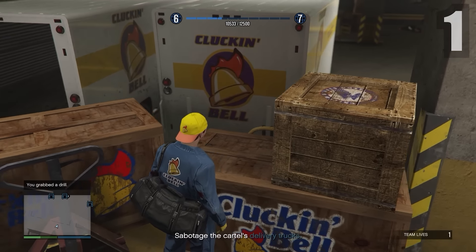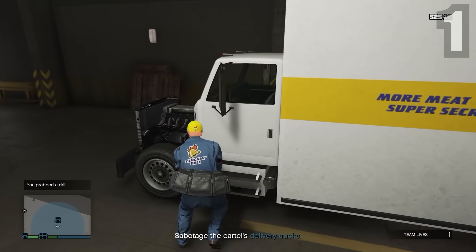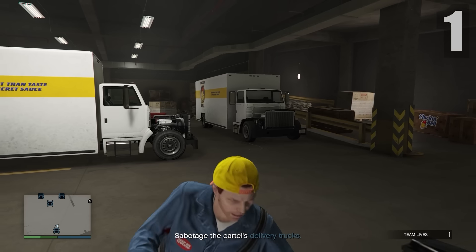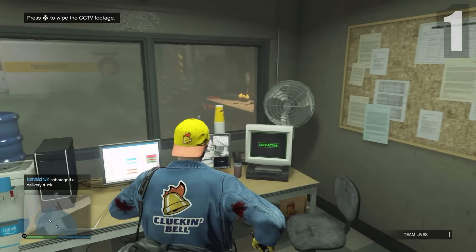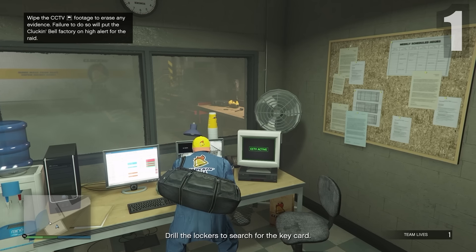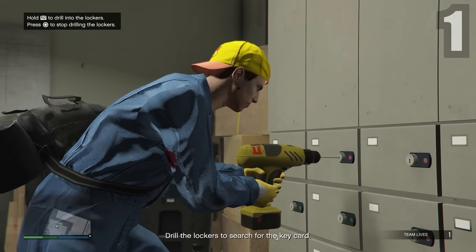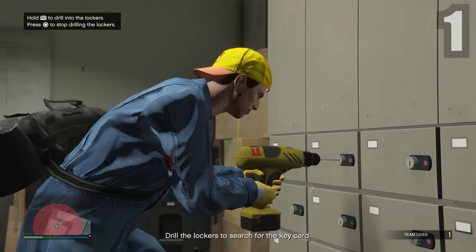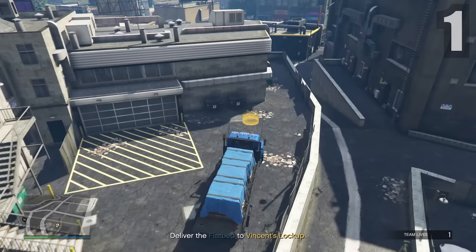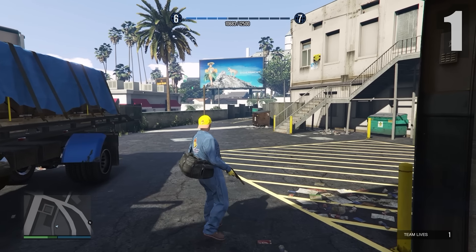Find and steal the drill, then go to each truck and press right on the D-pad to sabotage the delivery trucks. After that, head to this room and wipe the CCTV footage — if you don't, you won't be able to do the heist stealthily. Then find all the lockers and drill them until you find a key card. Once you find it, leave the garage, steal the flatbed, and drive it to Vincent's locker. Just like that, all setups are complete and we can start the big heist.